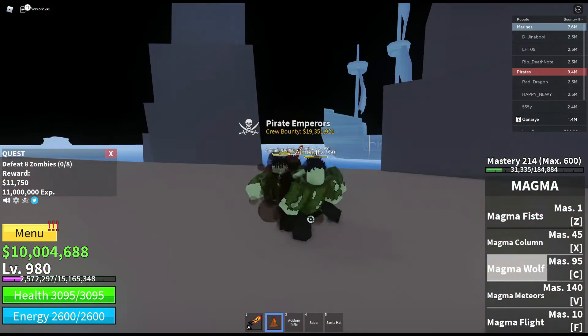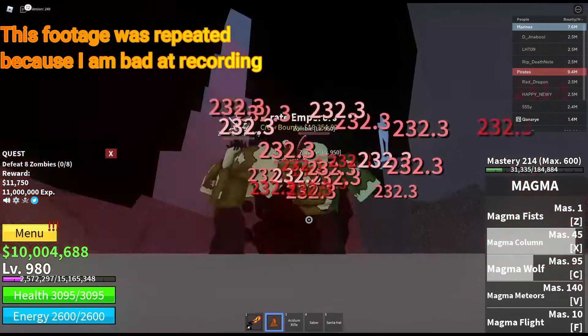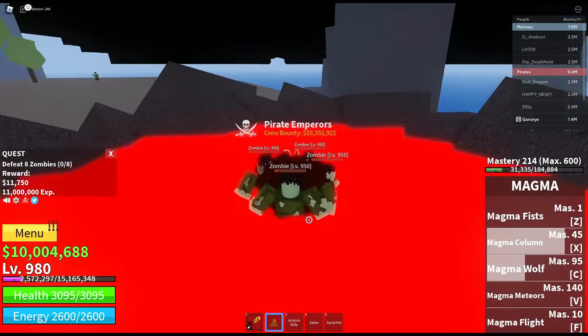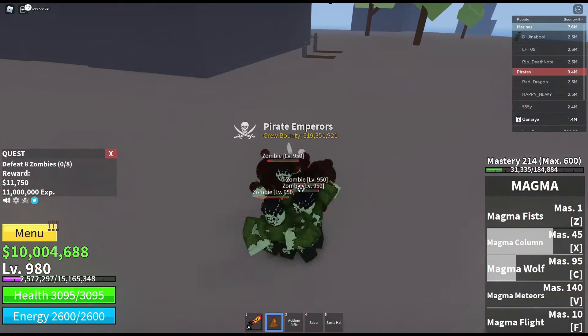This next ability is called Magma Column. This ability will make a pillar of magma and explode at the top, causing flaming debris to fall onto the enemies.